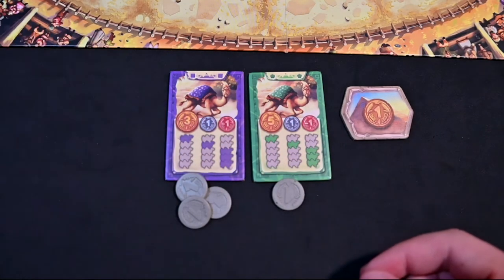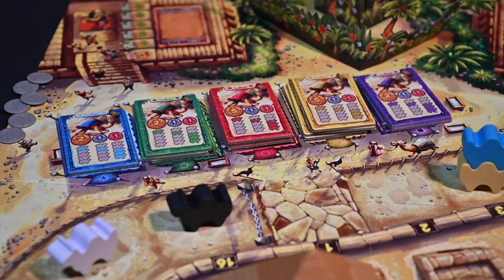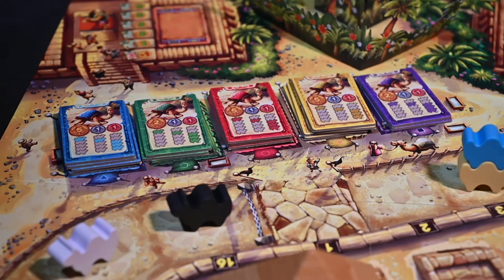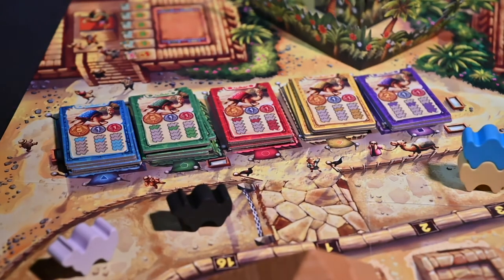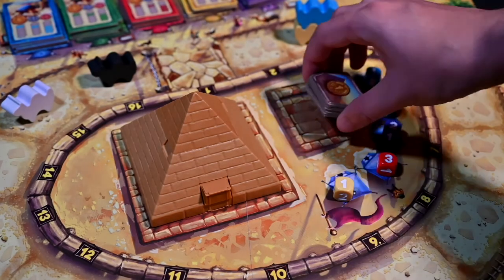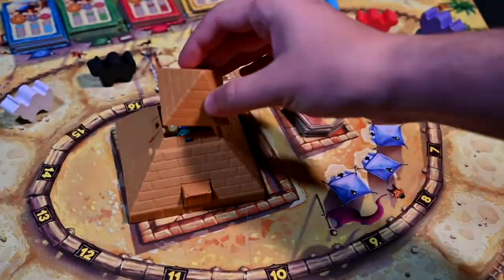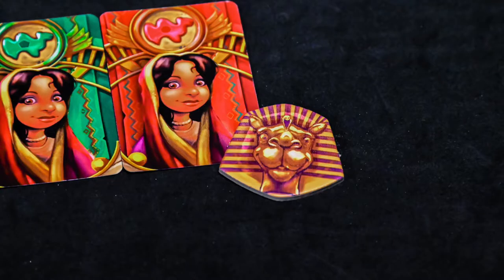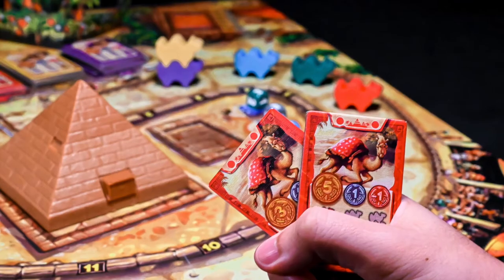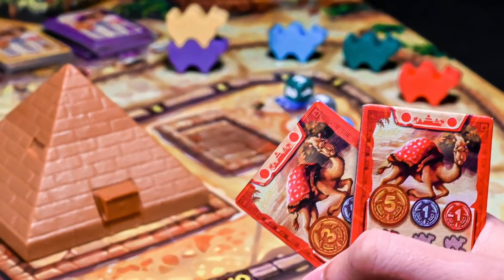Once all players have collected or paid coins for this leg, reset the board. Return all betting tickets to their appropriate stacks in the same order as setup — from bottom to top: two, two, three, five. Return all pyramid tickets to their location, collect your spectator tile if it is on the board, and place the five dice back into the pyramid. Then pass the first player marker to the left and they will start the new leg. The game continues with each player taking a single action until the end of the next leg, where they will score once more.